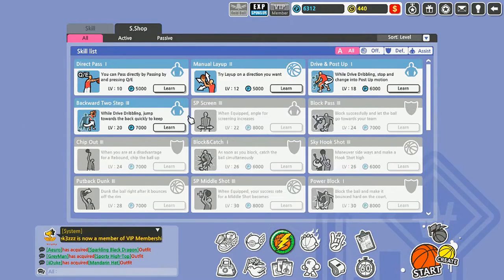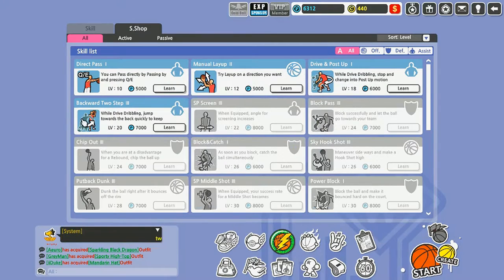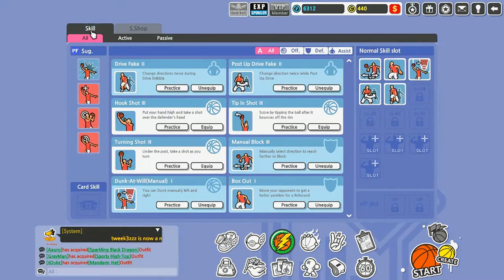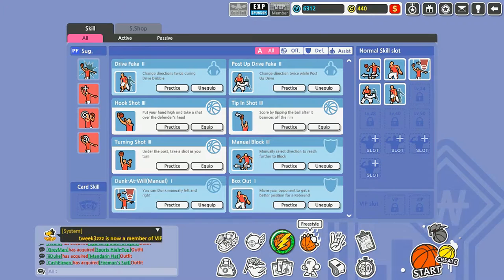I've got stuff like double crossover, double post fake, manual block — which is a godsend — dunk at will, hook shot, tip-in shot, box out. You can buy more skills as you level up, and it'll be different depending on your position. Point guards get specialized shots and crossovers. One of the prettiest things I've seen in this game is somebody doing a double crossover, acting like they're gonna drive, then doing a step-back shot and just draining it in your face.